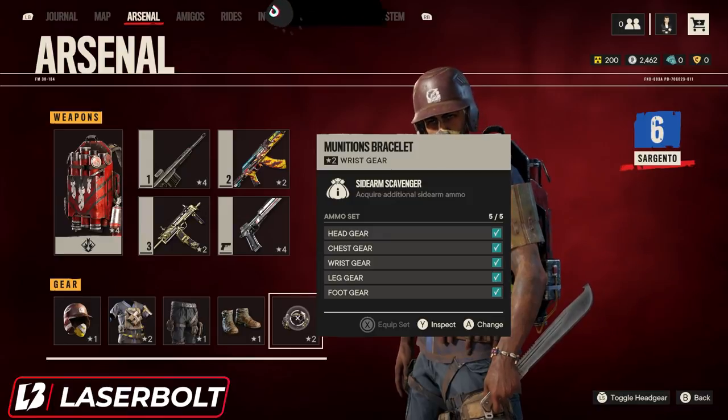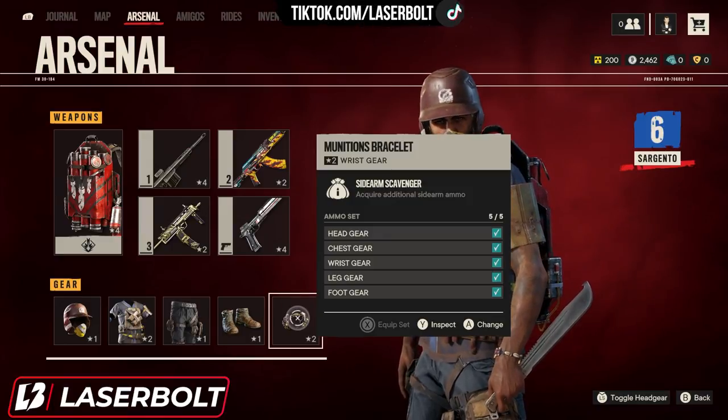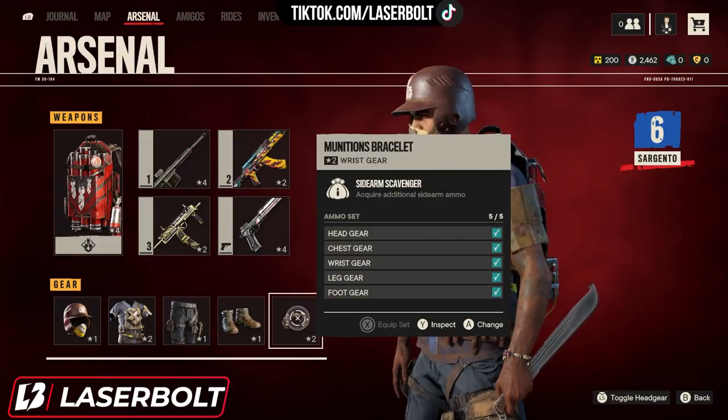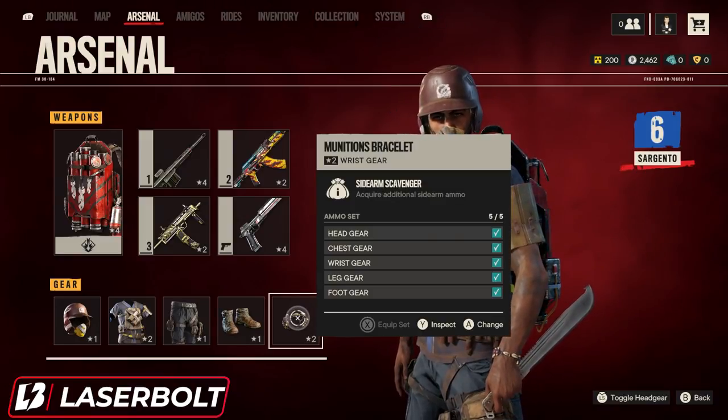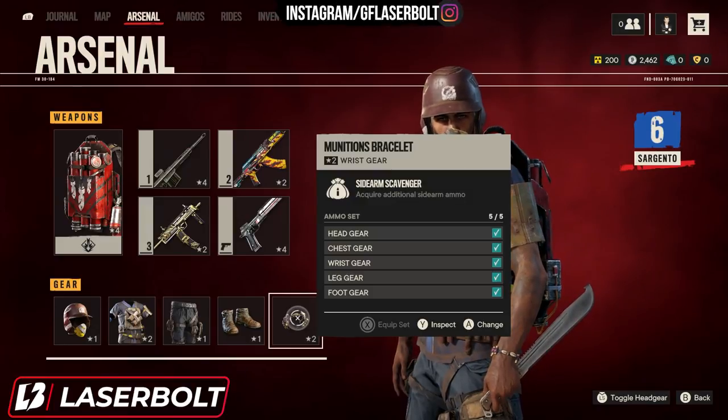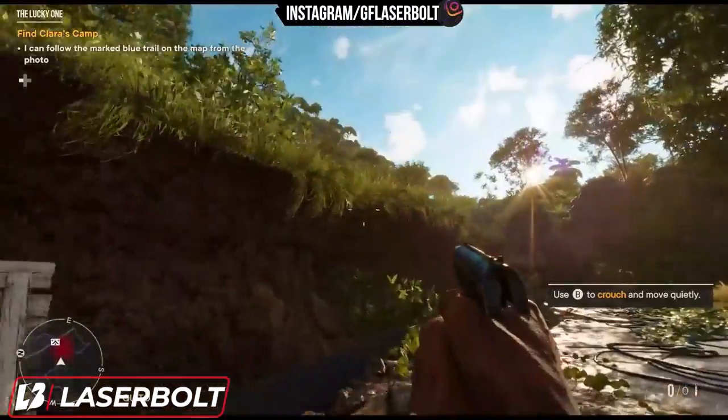The Ammunition Bracelet allows you to acquire additional sidearm ammo. So to summarize: this armor set makes you tanky, gives you an advantage against soft targets, and is great when using a hand cannon or sidearm. If that sounds like your playstyle, this is the armor set for you. Now the question is — how do you actually go about getting it?